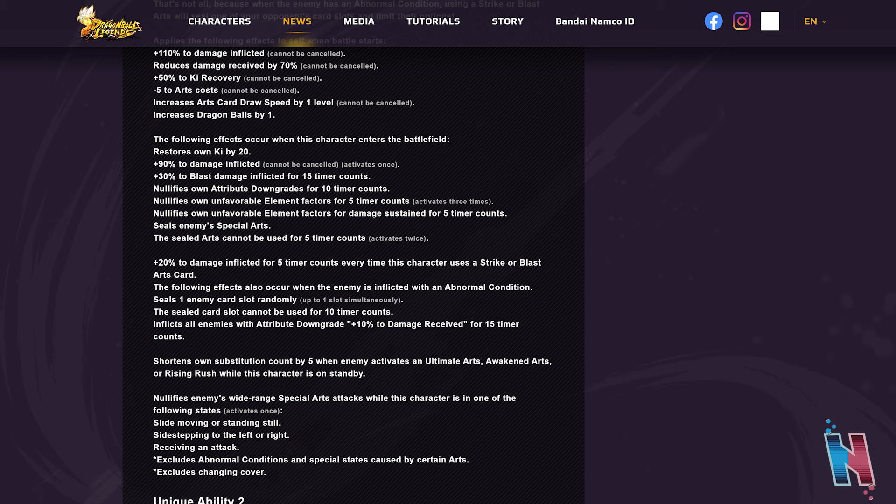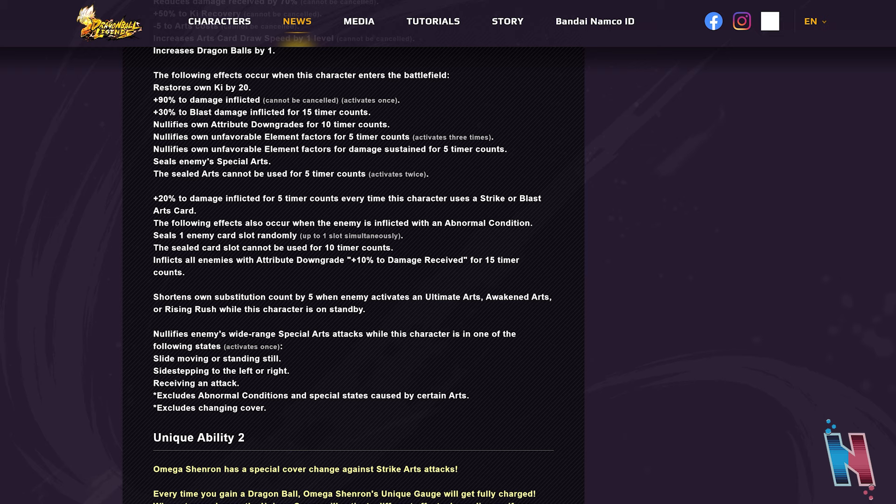Every time this character uses a strike or blast arts card, when the enemy is inflicted with an abnormal condition: seals one enemy card slot randomly for 10 timer counts, and inflicts all enemies with attribute downgrade plus 10% to damage received for 15 timer counts. Since both strike and blast inflict strong poison — which is an abnormal condition — by default you'll seal an enemy card slot every time you attack. That's essentially a guaranteed activation every time you engage.